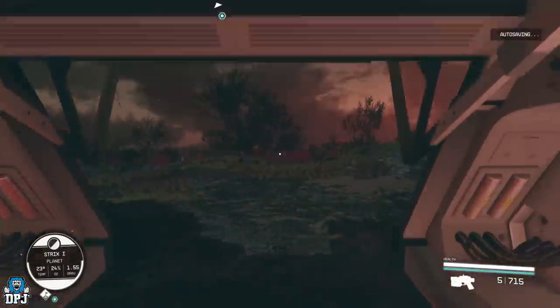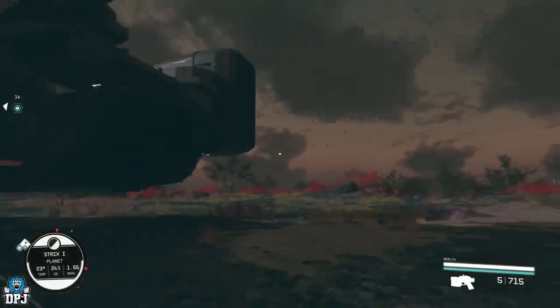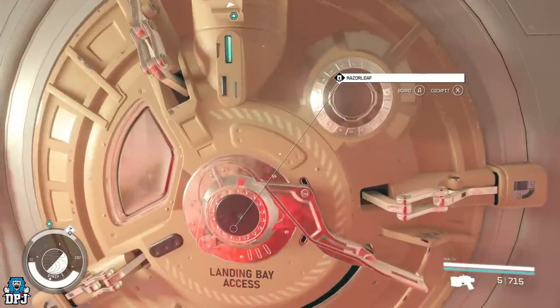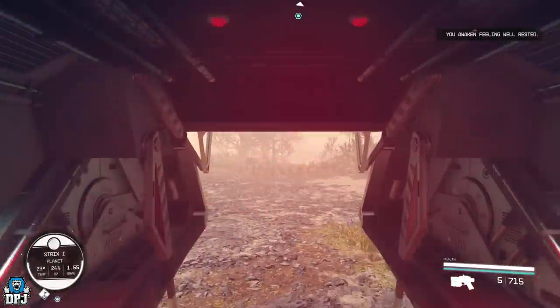Now leave the ship — I'll show you what you've got to do. You need a weapon that has a bit of range on it because you need to kite enemies towards you. It's a bit dark, so I'm going to quickly change the time to daylight so I can show you exactly what I'm doing. Now we've got daylight.